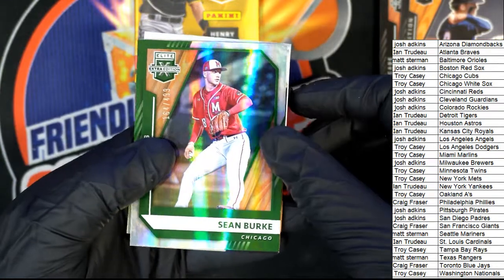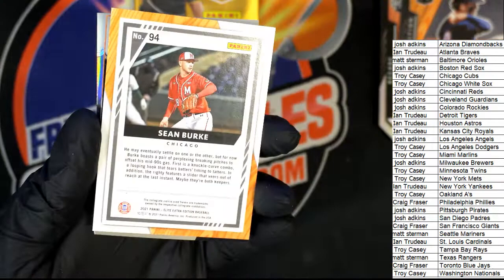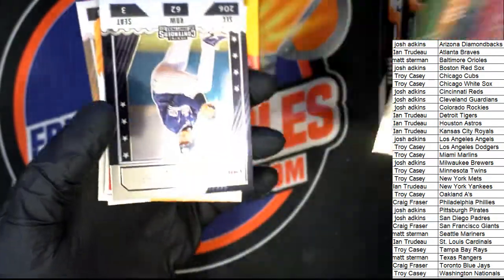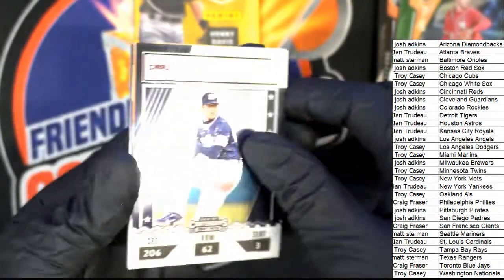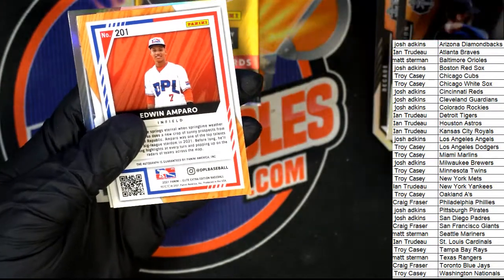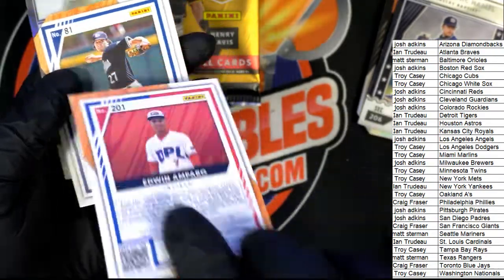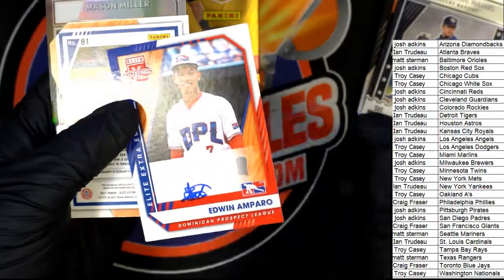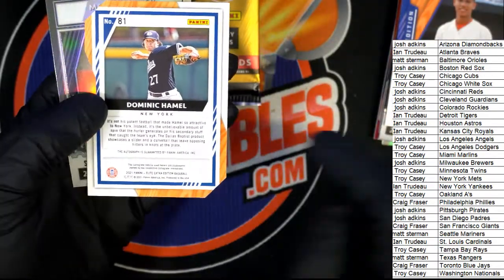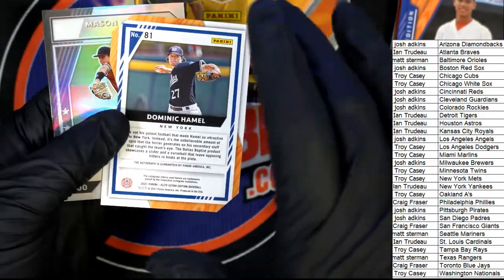Here's a Sean Burke parallel — Chicago White Sox Burke, very nice, numbered to 499. We'll look him up in a minute. Dominique Hamill — Dominican prospect, we'll determine who gets the Dominican prospect in just a moment. There's Hamill — this is a die cut autograph, this is going to be a low number parallel probably.